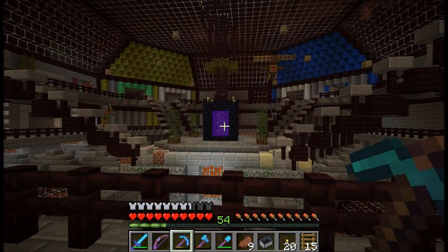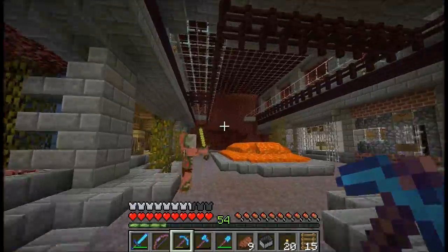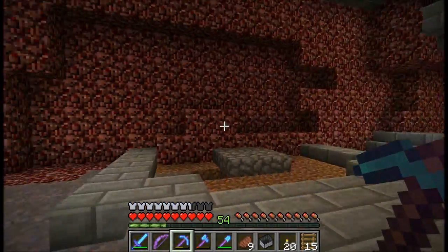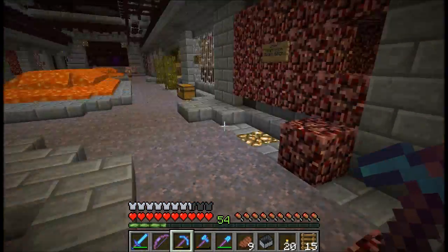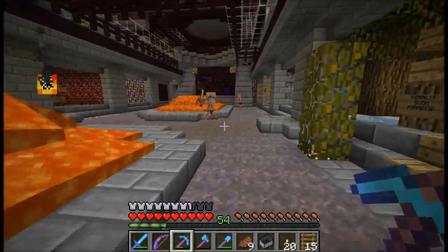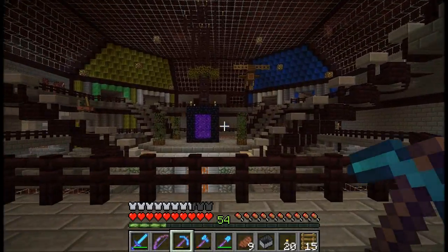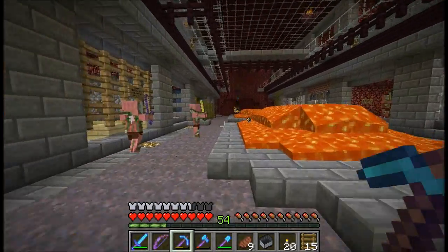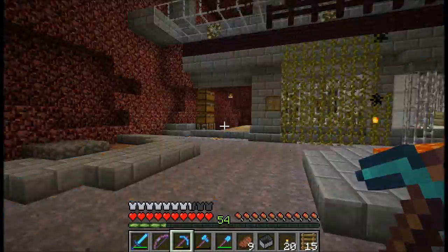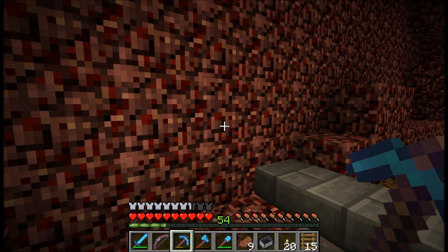My original idea was to put it directly under the nether portals on that little platform with the lava, hide it right in the middle, and then the chickens would fall down to the ground below. But then I realised the chickens are going to be really noisy and when you go through the portal you'd hear it straight away. So I looked around and thought down the back here might be a good idea. Let's see how long it takes for someone to notice that I've actually set this thing up.